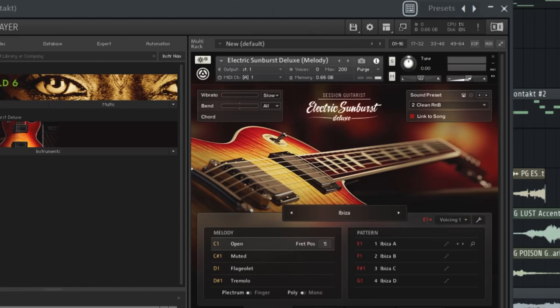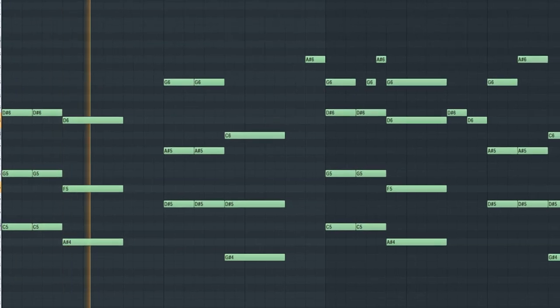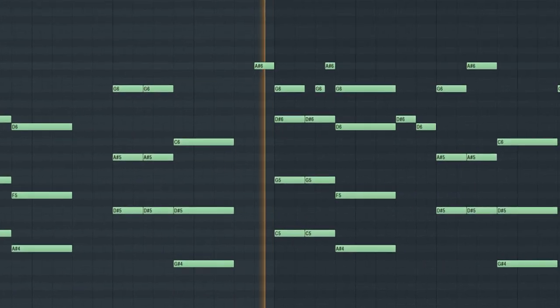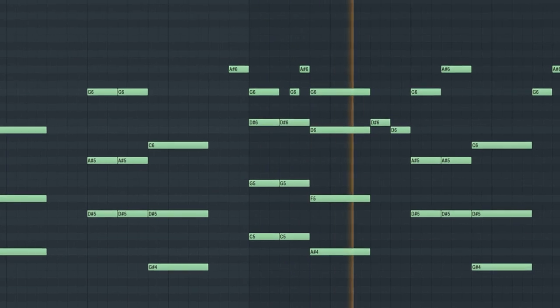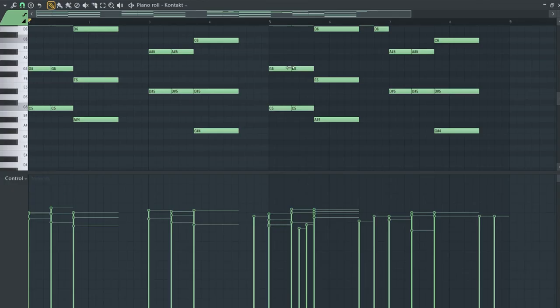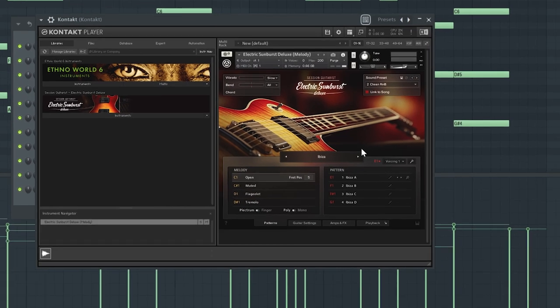Let's start with the first guitar. I used this plugin right here, Electric Sunburst, and I came up with this melody. The secret is in the velocity of them — I randomized them right here, and for the preset I actually used the default one. The only effect I added was this EQ to clean up some low mids, and here is how it sounds with the EQ.